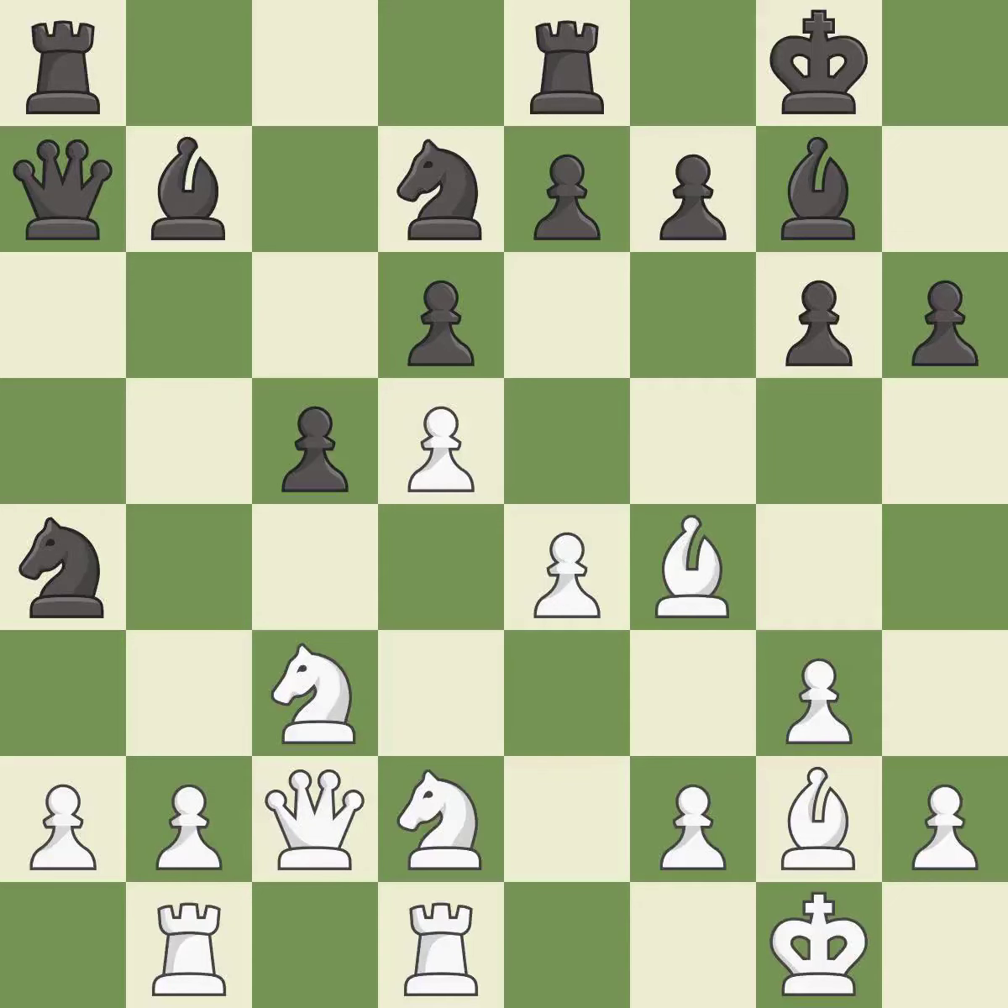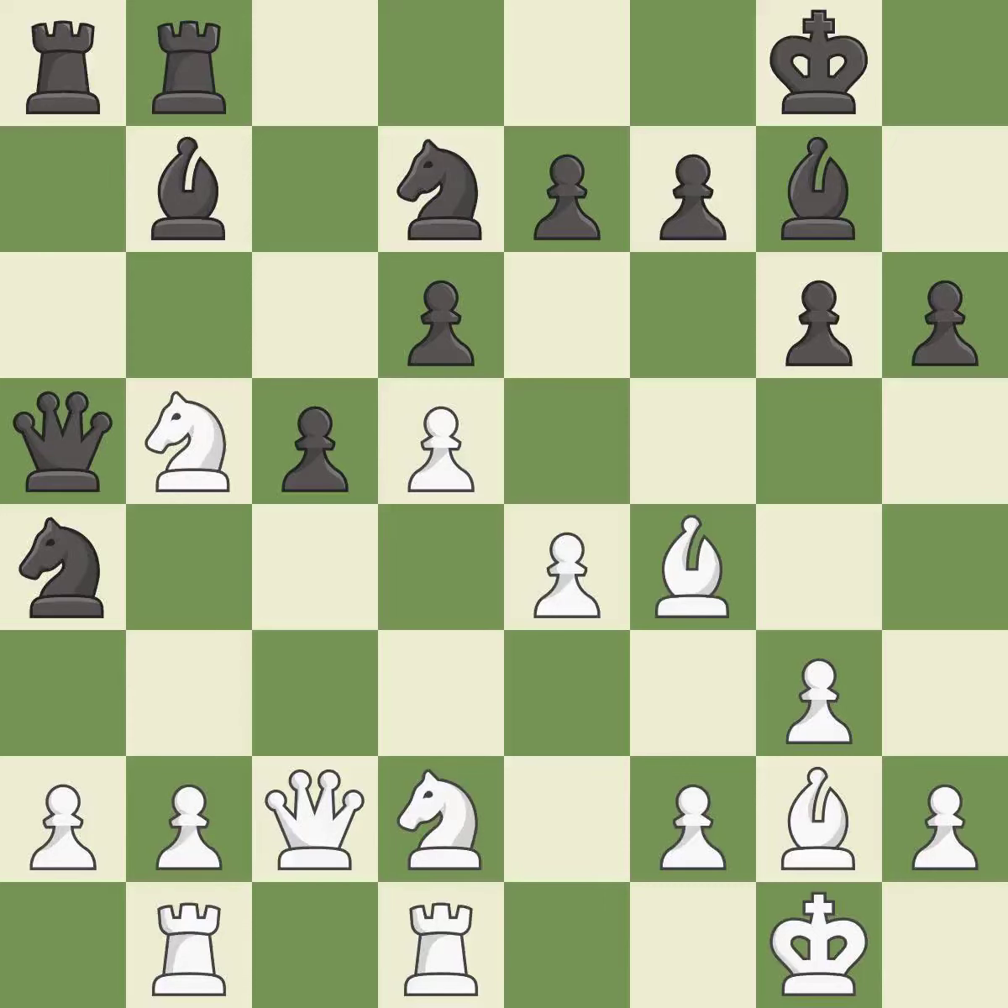This overlooks an opportunity to increase a bishop's scope by moving it to a better square. This allows the opponent to reveal an attack on a pawn — it is a mistake. This misses an opportunity to reveal an attack on a pawn. This allows the opponent to win a tempo by threatening a queen — it is a miss. This wins time by threatening the queen and forcing it to move away; this is the only move that works — a great move. This wins time by threatening a knight and forcing it to move away — it is best. This loses material; there was only one good move there. This overlooks an opportunity to kick a knight — it is a mistake.